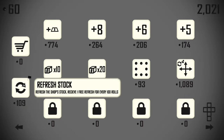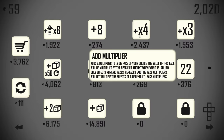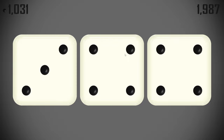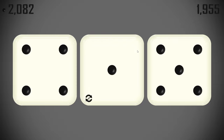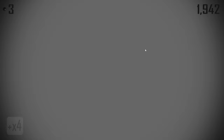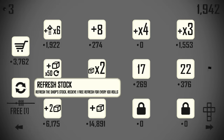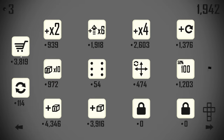So we go up to our next tier of shop, and this is where we actually have things we want to buy — like a 4x on our 93 face, and if possible six times re-rollers.